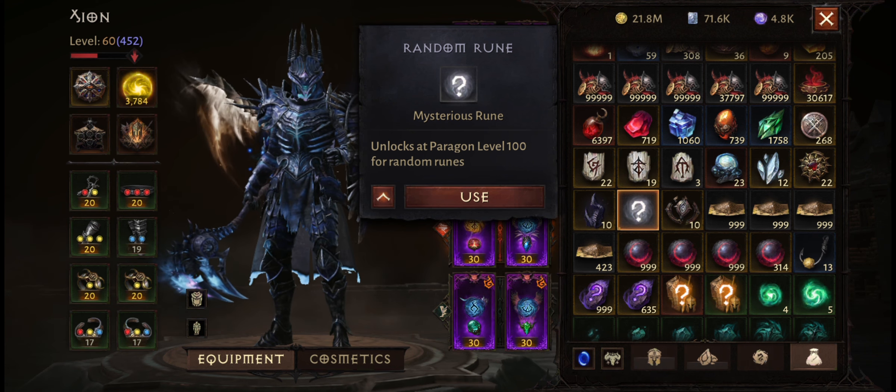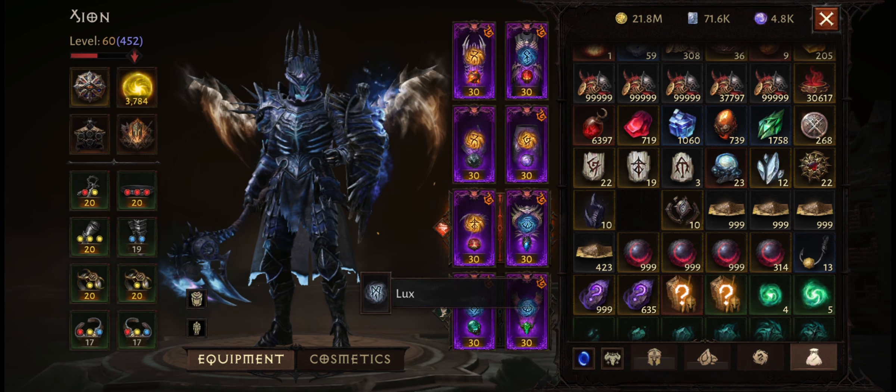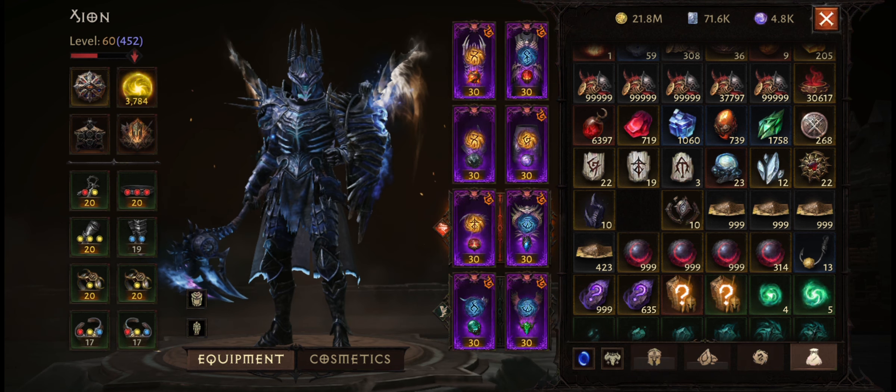As I said, because this is greyed out, I think a lot of people assume that you only get a random grey rune from this. But that's definitely not the case — you can get a yellow rune from this, and this is exactly what I got a couple of days ago.